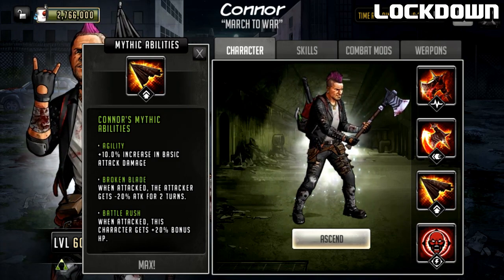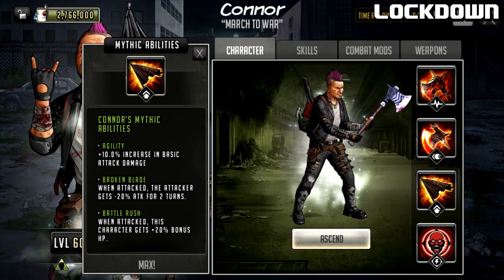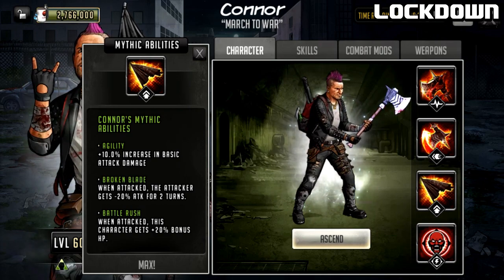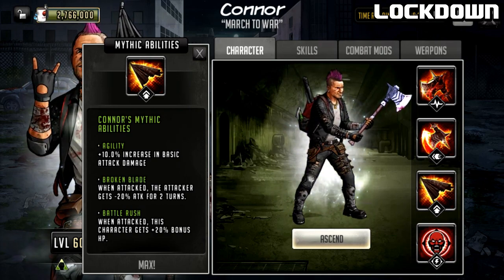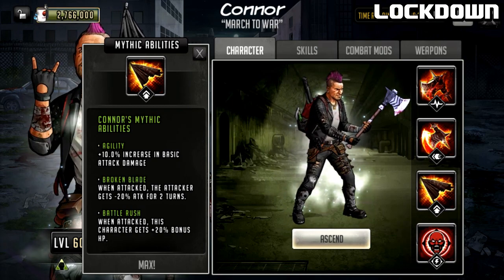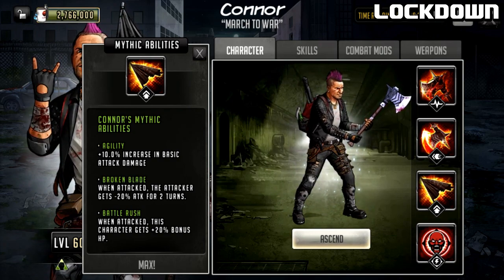His second passive is called Broken Blade: when attacked, the attacker gets minus 20 attack for two turns. This is actually not too bad - it kind of feeds into him being on a defense team, where it's actually not beneficial to attack this guy. Since if he was on a defense team he'd have lower stats, this passive is actually kind of interesting.